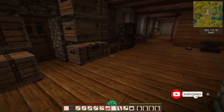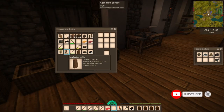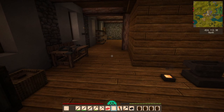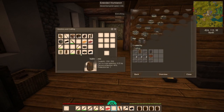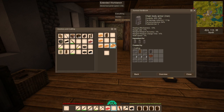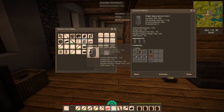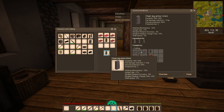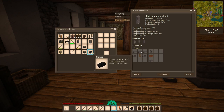We'll get started on our armor. I can take both my leg leather jerkin and my body leather jerkin and start making my armor. The recipe is right over here - let's start placing everything out. There's our chain armor, and there is our leg armor. Yay!